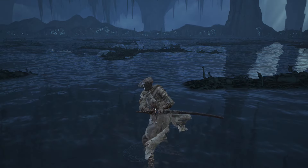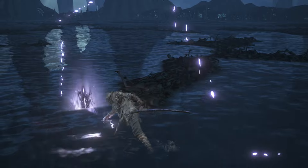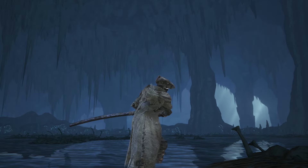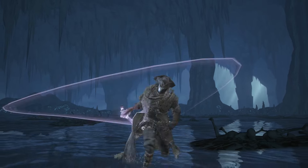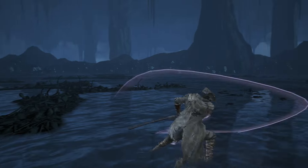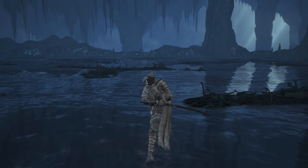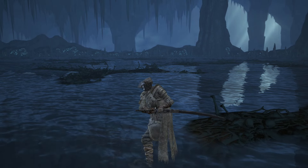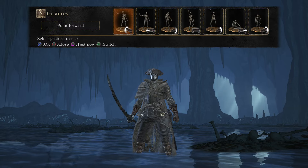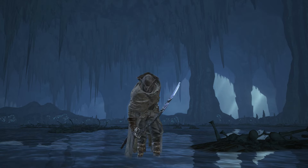When you hold L2 and use the normal attack it sends out a shockwave — very awesome. The R1 is your normal attack and the R2 is the heavy attack where you do multiple slashes — reminds me of Vergil from Devil May Cry. I also want to mention that when you do a normal attack with this weapon it also has dark damage, so that's a bonus.